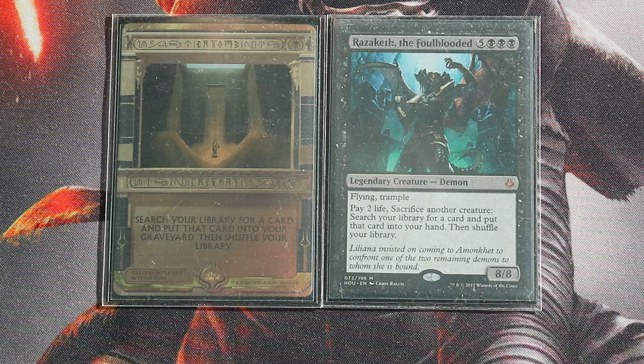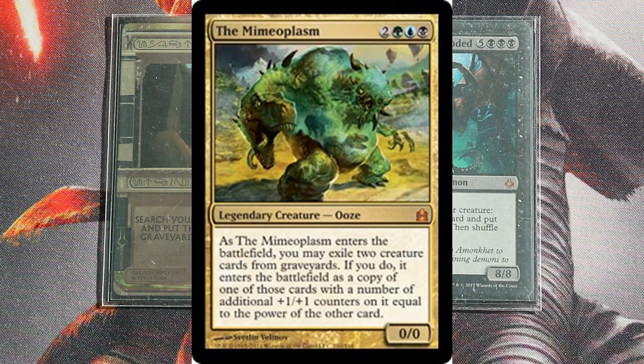Another possible one-card combo: cast Entomb for one mana and put Razaket inside your graveyard. Then cast your commander for five mana. All of this can happen on the same turn if you have six mana total — one for Entomb and five for your commander. Now you have Razaket in play, or well, Mimeoplasm in play as a copy of Razaket.